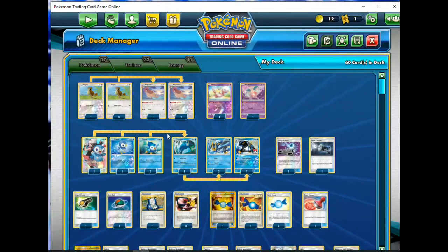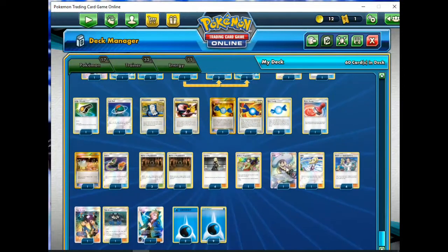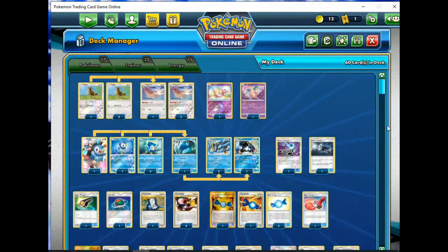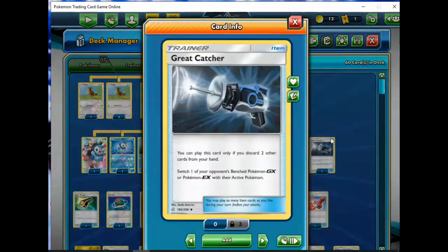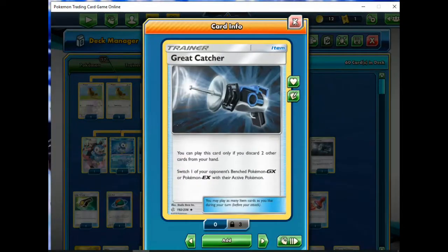And these are all the Pokemon - very, very simple stuff. Now, since Water doesn't have the support it used to have and we don't have Dive Ball or Mysterious Treasure to search out basic Pokemon and evolutions, we've got to run Pokemon Communication, which is still a good card but won't be as good as if we had Mysterious Treasure in this deck. So I get a little bit of extra space and I put in Great Catcher, which is actually quite good - you discard two cards and you can choose and pull a GX.